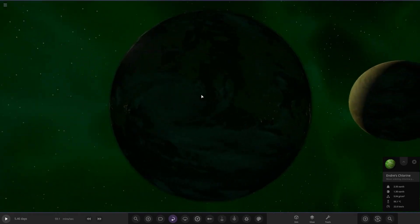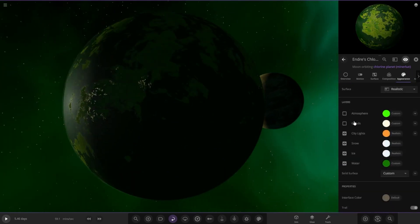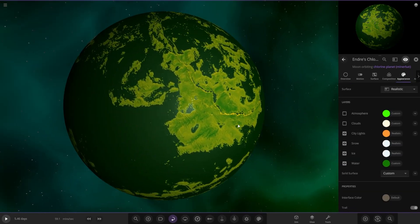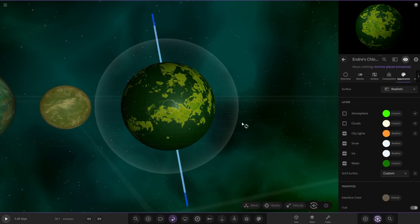You can see the city lights there, some storm clouds as well. The background is kind of lighting up the back of the planet, but there's a good look of it all. Very, very funky green, very nice indeed.